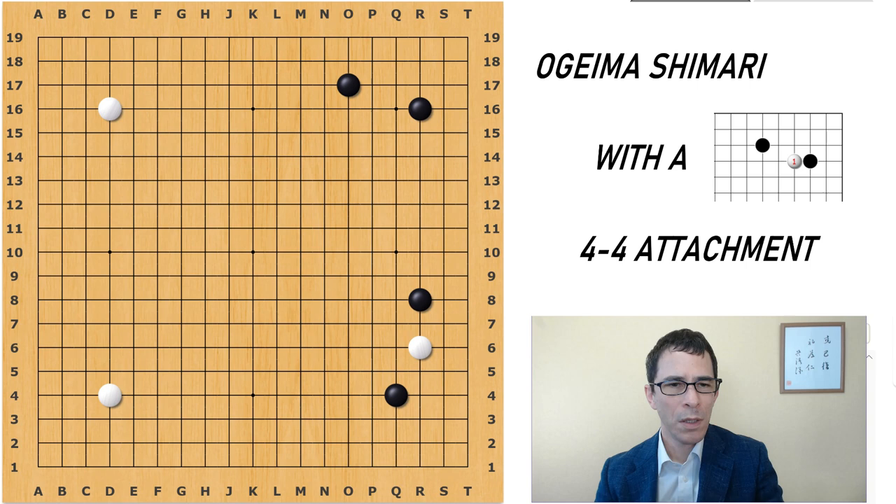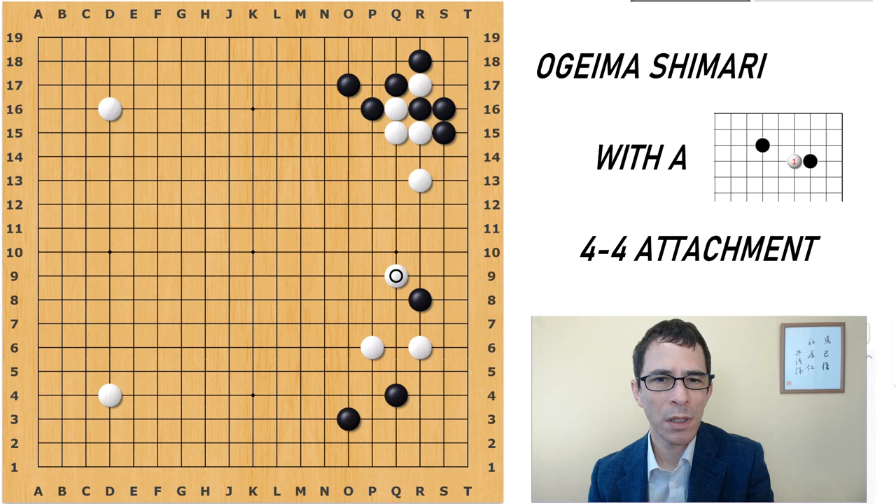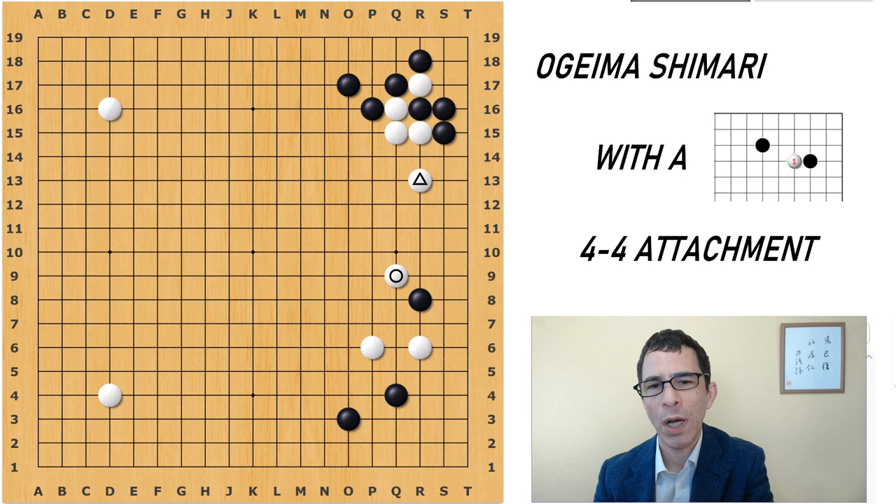This is actually a game that I played myself, in a position where White has played the approach move here and Black has pincered it. This is a position where White can play that attachment against the star point. In this game, Black did cover on the side of the corner, White pressed here and cut on the 3-3 point. Again, Black has two choices here. In the game, Black chose to curl around, and you can see that in the process White has got an extra stone here.